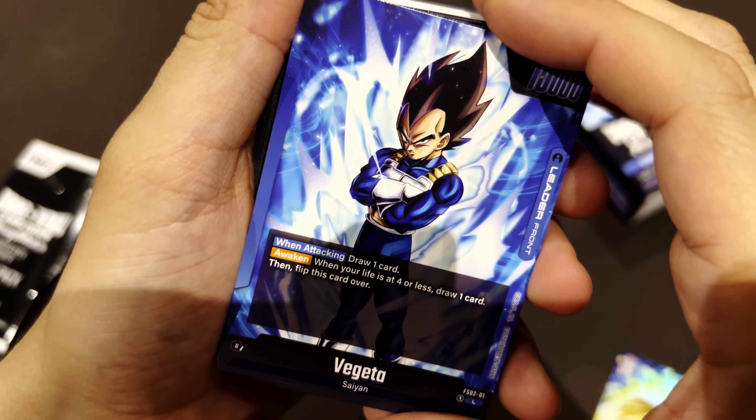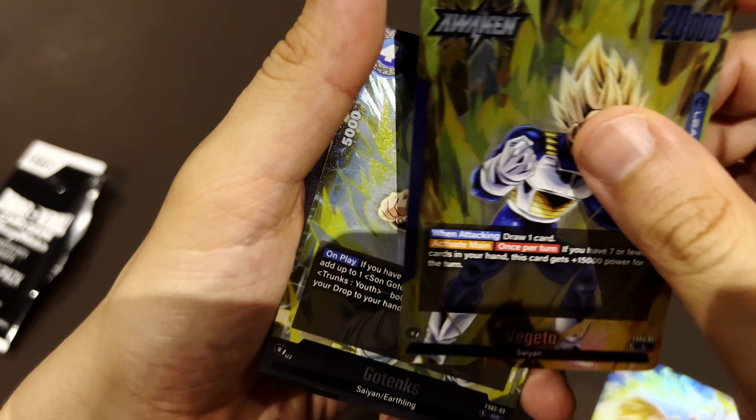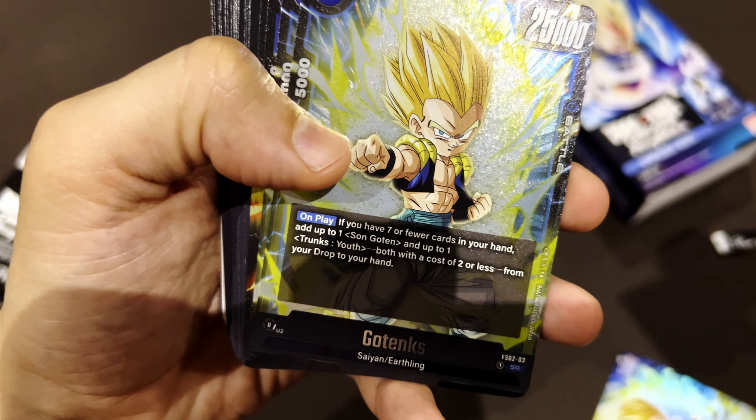So this is Vegeta, the leader. He looks so cool! When your life total is four or less, you draw a card and flip him to his Super Saiyan side, where he becomes even more powerful.